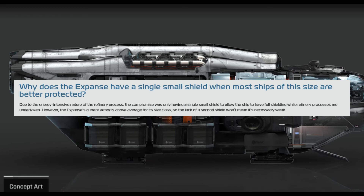Why does the Expanse have only a single small shield when most ships of this size are better protected? Due to the energy-intensive nature of the refinery process, the compromise was only having a single small shield to allow the ship to have full shielding while refinery processes are undertaken. However, the Expanse's current armor is above average for its class, so that lack of a second shield won't necessarily make it weak. It takes an enormous amount of power to do the refining, so it makes sense that shielding is limited on this industrial ship.